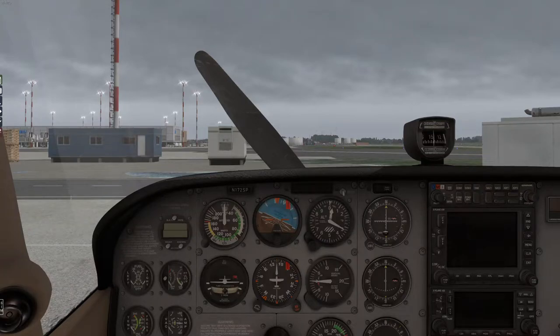Hey everyone and welcome to VR Flight World. In this episode we're going to be taking a flight from Birmingham Airport all the way to Oxford Airport with the Orbix South Great Britain scenery. Today we're going to be flying a Cessna 172, but this is the Reality Expansion Pack version. It looks like the default but has a lot of features and works really well with the default 172.